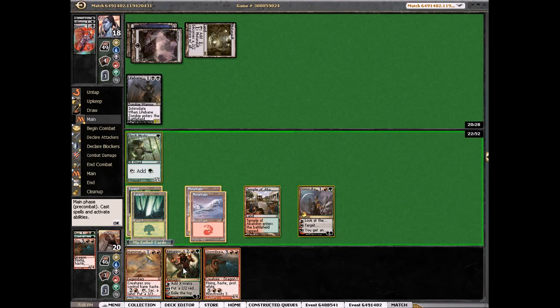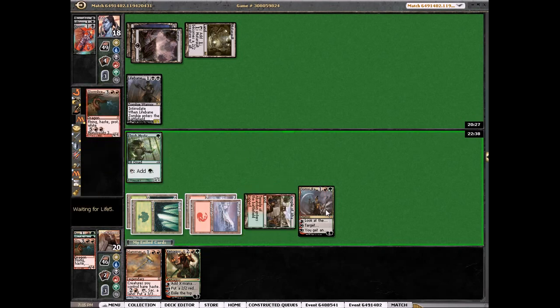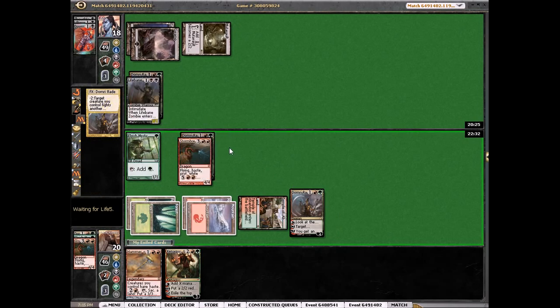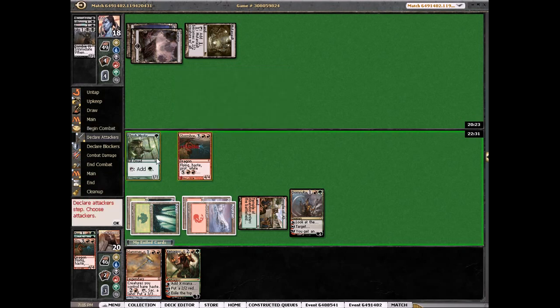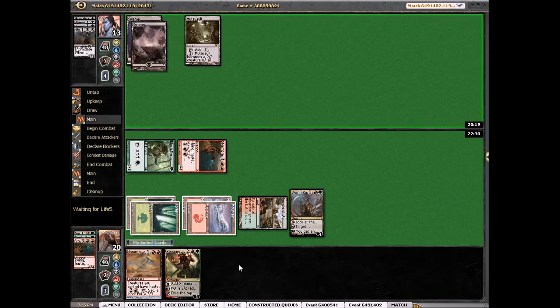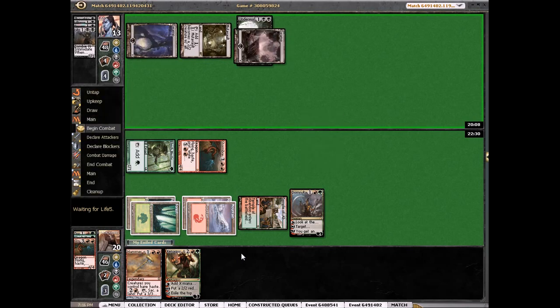Drew a land. Play Xenagos — doesn't do anything. Play Hammer and Xenagos — no, I'll just play Xenagos. Since we can't ultimate Domri, I'm just going to kill his Lifebane because he's going to take three off this anyway — kill the Lifebane and get one more damage in with the Mystic. Attack for five. If we draw a land we can ultimate — take about three damage maybe. I haven't played Hammer yet, I kind of really wanted to get this in play — really good against him. He's very close to just being dead.